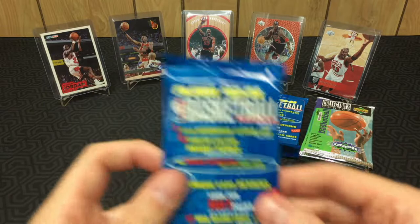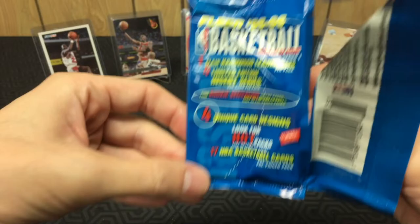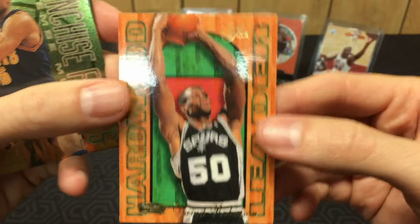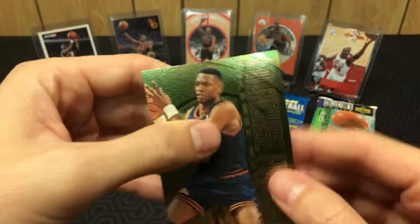Now we are on to '95-96 Fleer. The good thing about these is there are a lot of Jordans, but you get one of these Fleer Hardwood Leaders cards on top of every pack — so we're hoping one of them is a Jordan. Got David Robinson — but these are just cool, thick cards, 27 of them. That goes on the hit stack for sure. And then what is this? Franchise Futures — Dikembe Mutombo — that's actually a cool looking card with some foil. Got a Dikembe insert — nice!